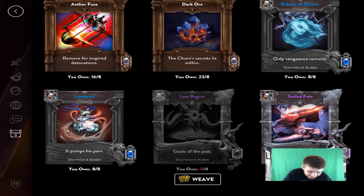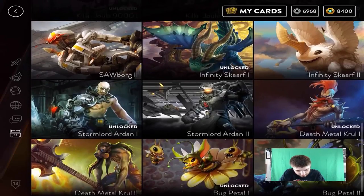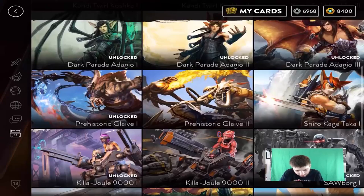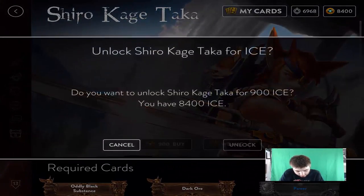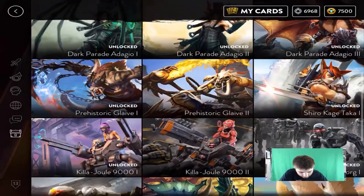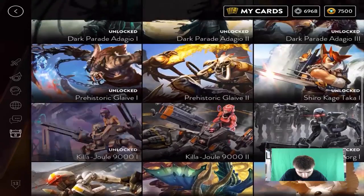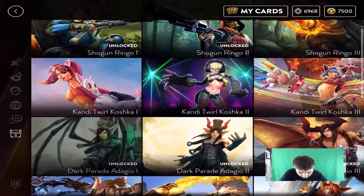I'm just gonna unlock him right now just to unlock him for the sake of it, because I have the ice — Shirokage Taka — just so I remember so I don't have to buy more ice later. So I have all the tier ones now except for Akashica, but I'm not going to get her.